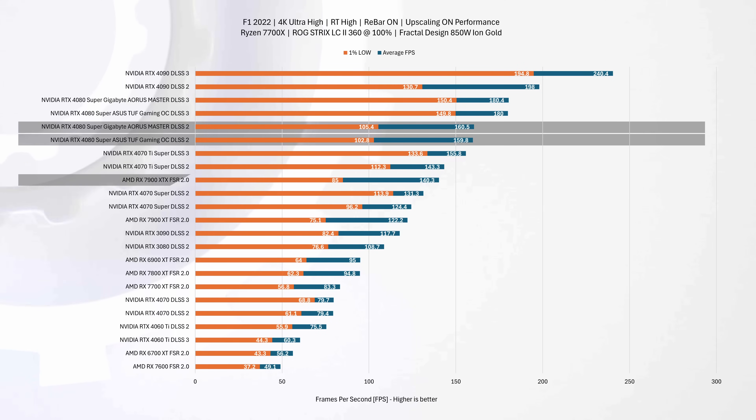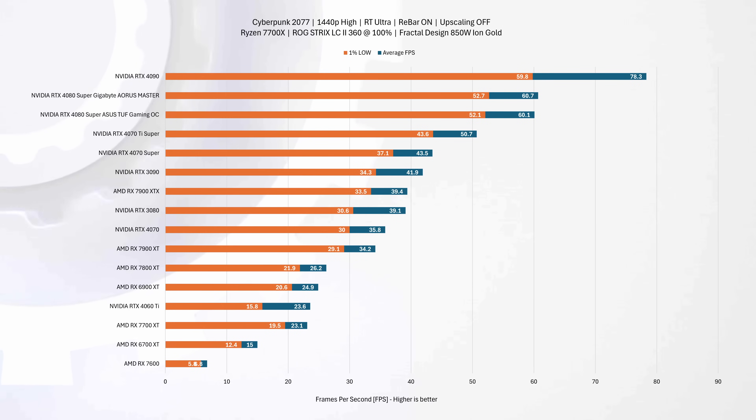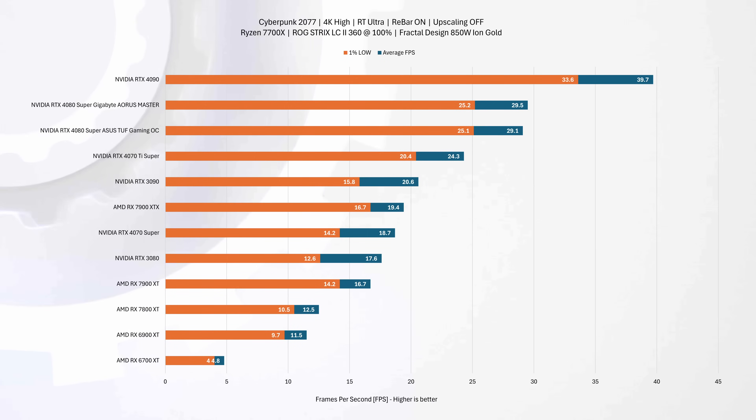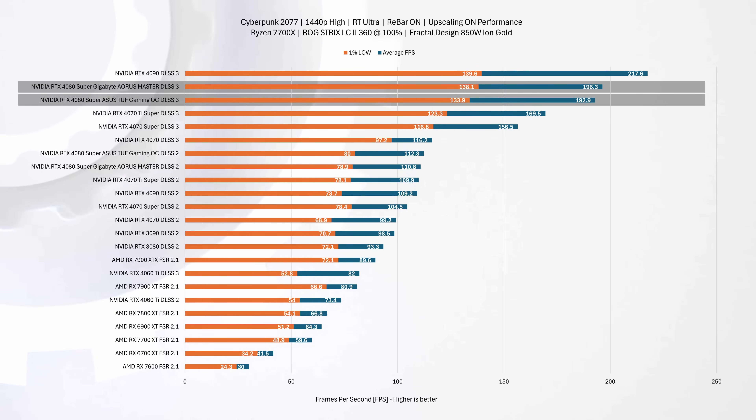In Cyberpunk 2077 at 1440p, both cards deliver the same results, with good enough performance to enjoy gameplay. 4K without upscaling is a bit lackluster, so we'll jump straight into 1440p with upscaling enabled. With DLSS 3 at 1440p, we see both 4080 Supers flex their muscles.